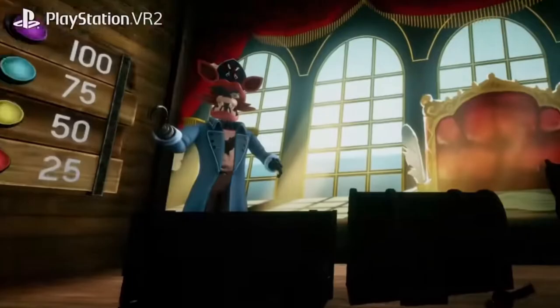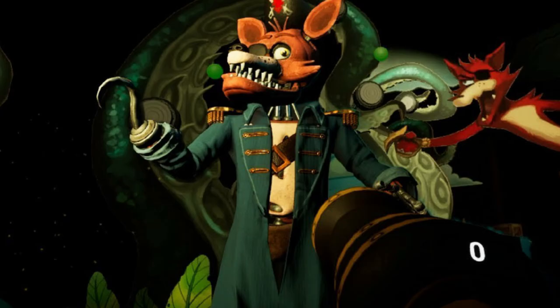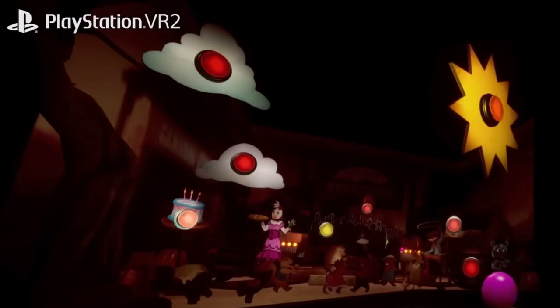Next we see Foxy's Pirate Adventure from Curse of Dreadbear. This place looks way bigger than it was in Curse of Dreadbear — that was a pretty small, cramped area — but here it looks like a much bigger area where Foxy's standing in what looks like a massive room rather than just behind a painted wall.